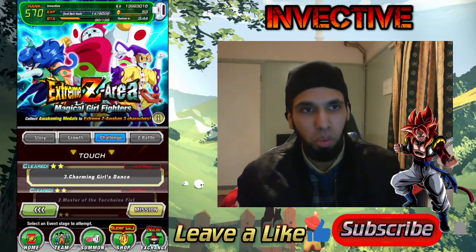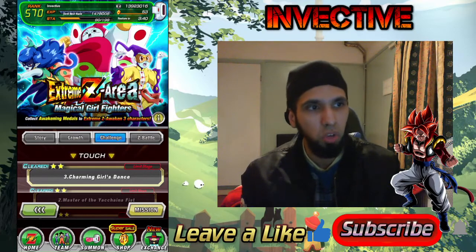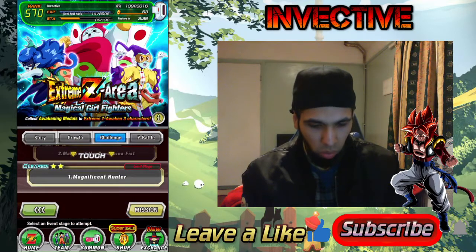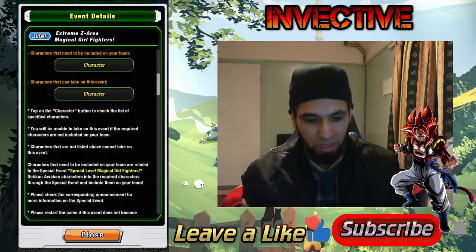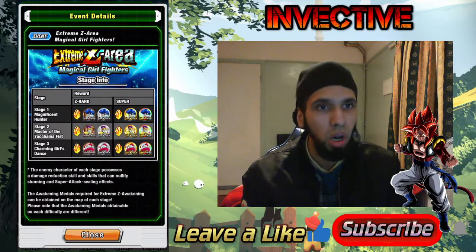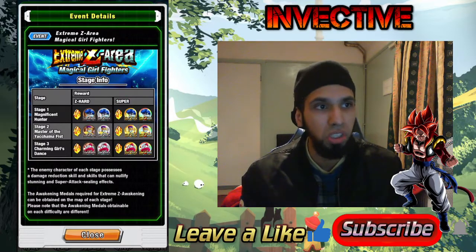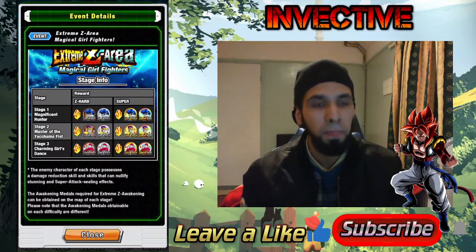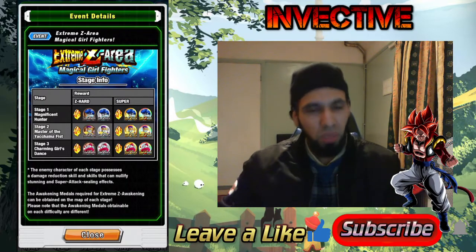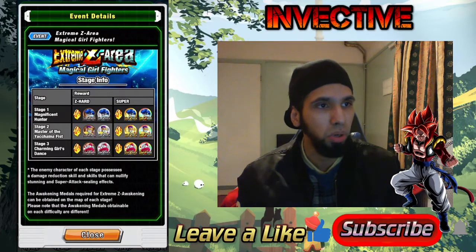I'm going to jump into one of the stages — you can use these teams in any of the stages. All you need to know is stage one: what you're awakening; stage two: what you're awakening; and stage three: what you're awakening. Stage one is against Kakunsa. You'll need tech units because she's an AGL type, so tech units will be stronger there. You'll have to pick specific characters you can actually bring along.